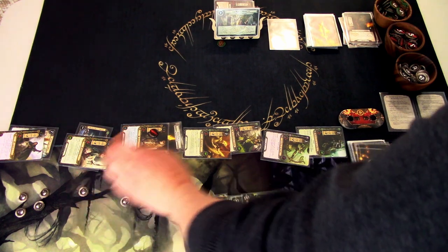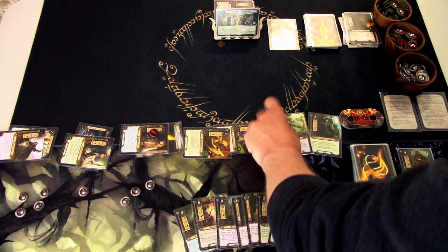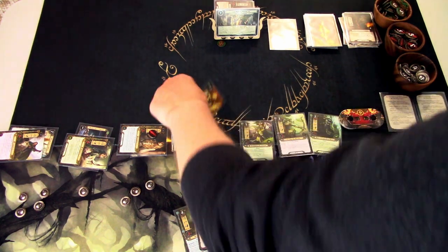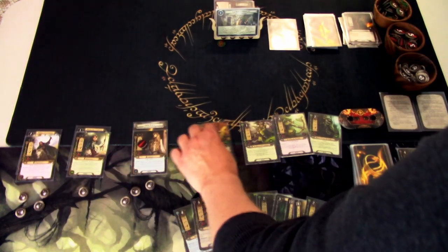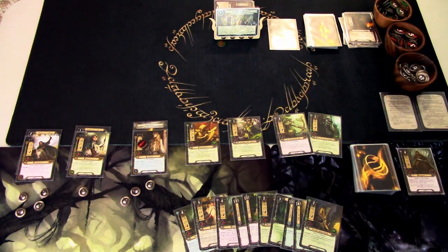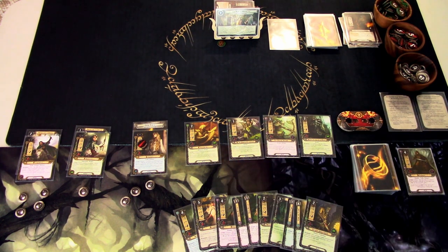The resource cards all seem to be at the bottom of the deck, but it is what it is. We go to refresh phase, ready up, and add 1 threat — now at 38. That ends round 4.